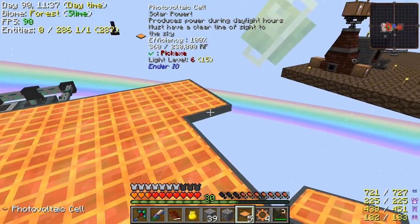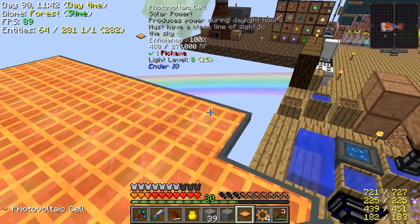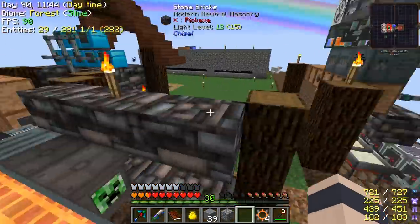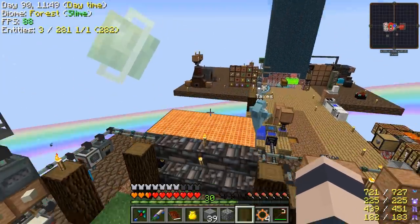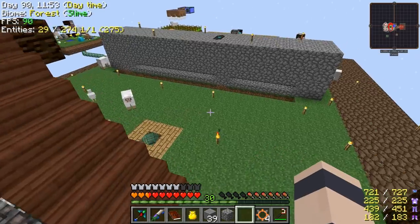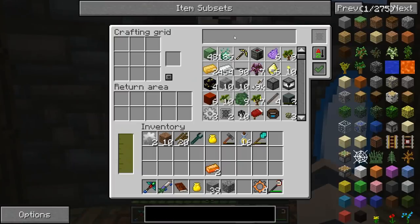We might check out the biodiesel generator too — you guys have said it's pretty good. Might be a good way to get more power. We can make, like, a bajillion of these solar panels if we can get more glowstone. And we have the glowstone plants — I just need to start farming it.